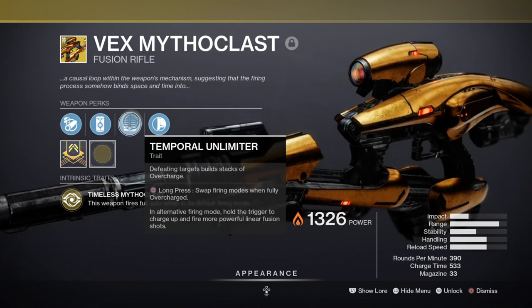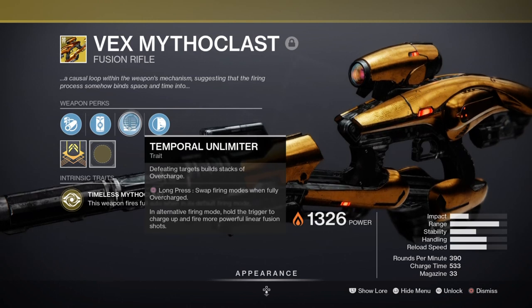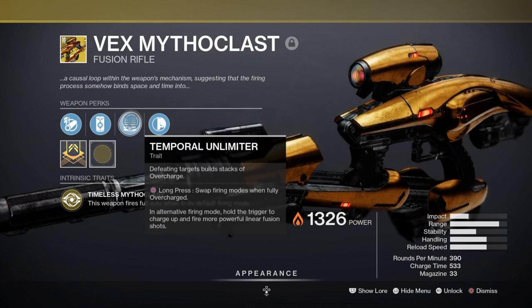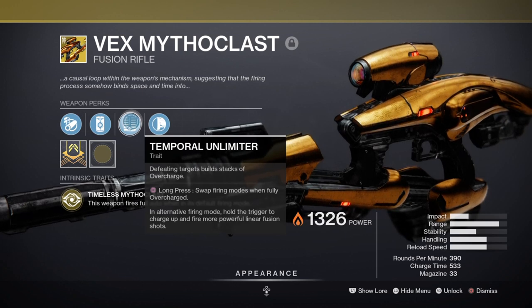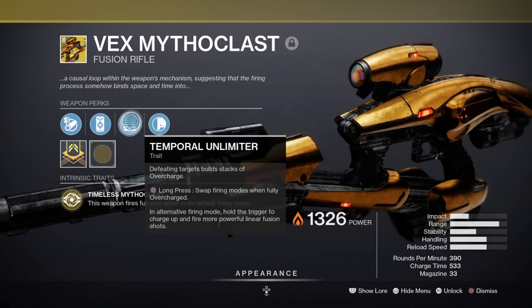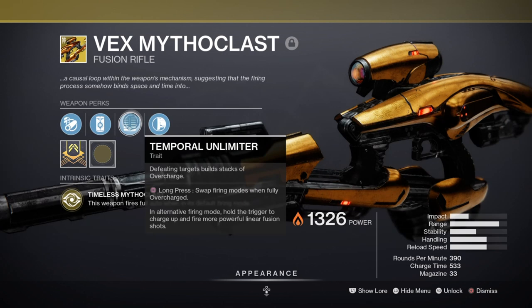The weapon also comes with a secondary feature called Temporal Unlimiter — which, after reaching 5 stacks, can turn the weapon into a high-power linear fusion. You will be able to get 3 shots off before needing to build the stacks up again; however, those shots alone upon a precision hit can eat through a combatant's health in 1 to 3 hits, depending on where you face and hit them.